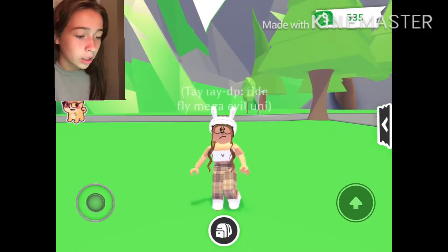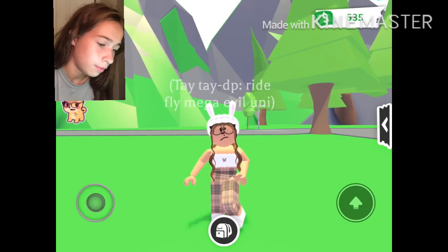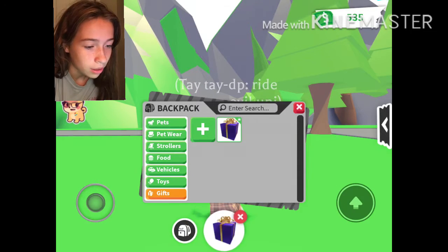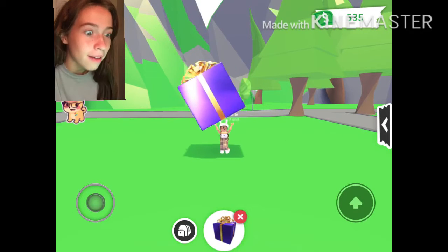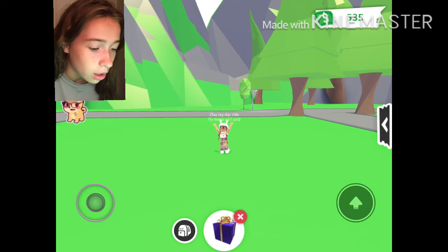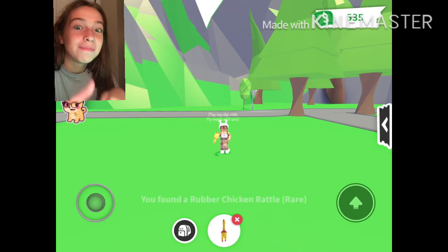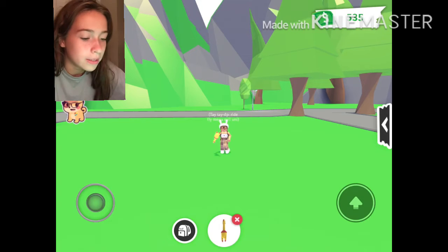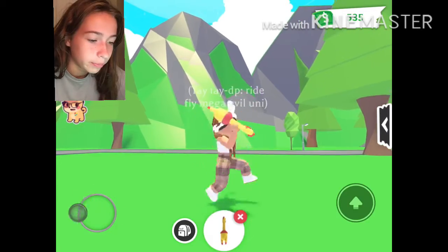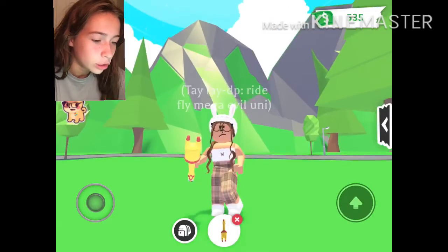Okay, so the first thing we're going to tackle is gifts. Let's see — we have something. We have this gift, a big gift. What are we going to get? Oh, a rubber chicken! Great. Okay, so we got a rubber chicken. That's disappointing, but at least it's a cute chicken!